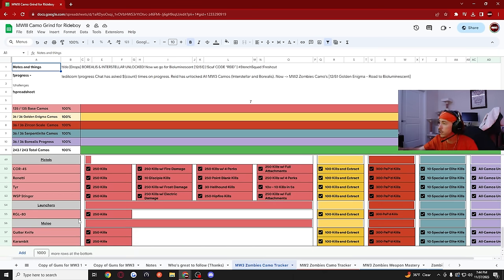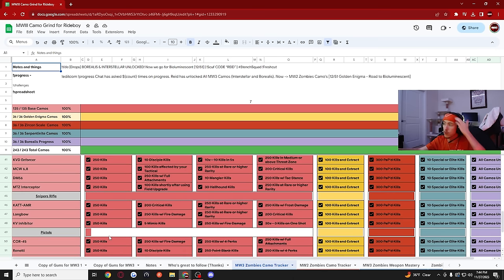The grenade launcher is super easy — all you have to do is get 250 kills for its base challenge. Knives and melee weapons are super easy, and all secondaries are easy. Snipers are probably some of your hardest weapons to use because they shoot so much slower — it just takes longer to get kills with a bolt-action gun compared to something fully automatic.